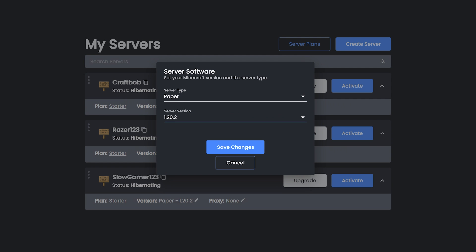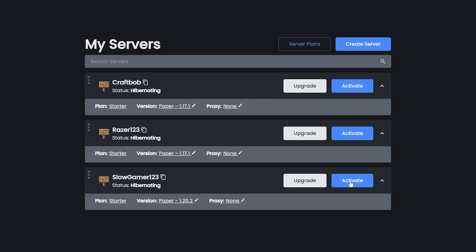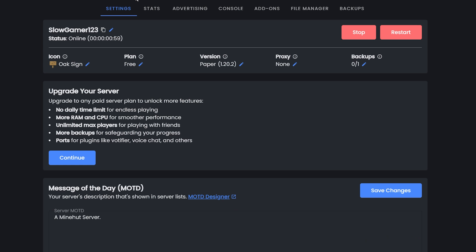From here you can change the version of your Minecraft server — I've got 1.20.2. You can change that by clicking the little edit button. To activate your server, just click the 'Activate' button. It looks like it will take 30 seconds, but mine actually took around a minute to load up.